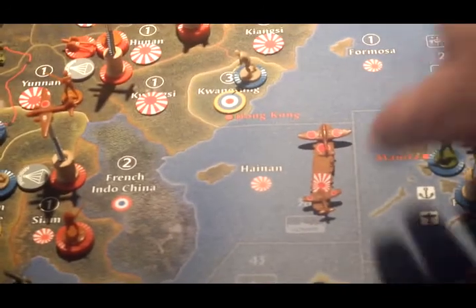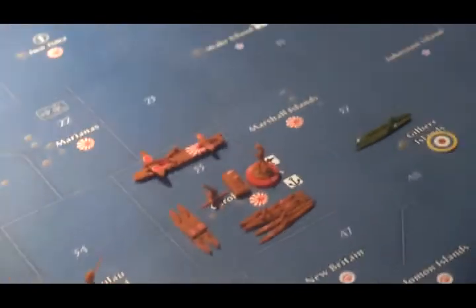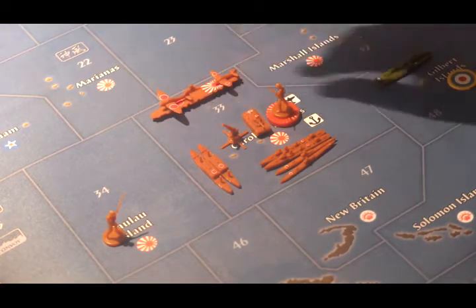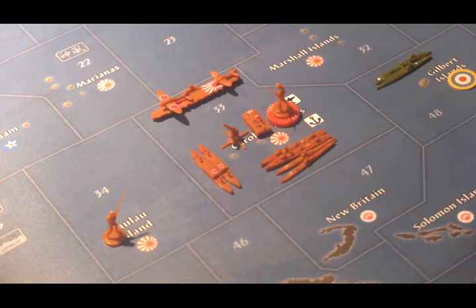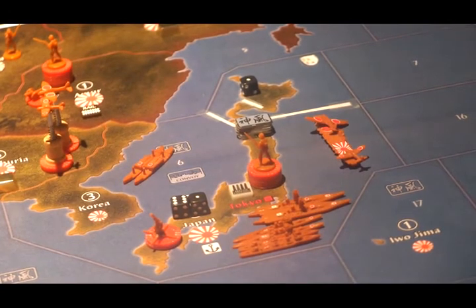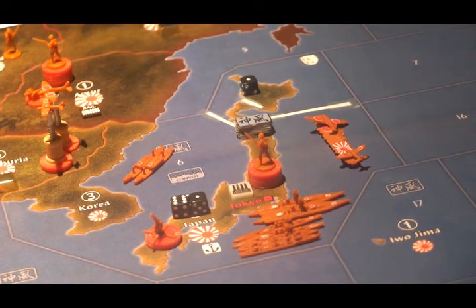In C-Zone 36, a fully loaded carrier with a fighter and a tactical bomber. In C-Zone 6, two transports, two subs, two destroyers. In the home waters of C-Zone 6, two transports, two battleships, two cruisers, and two destroyers, along with a fully loaded carrier with a fighter and a tactical bomber. In Japan proper, six infantry and three anti-aircraft artillery. That ends Japan's turn — the United States and China are up next.